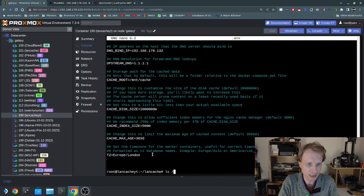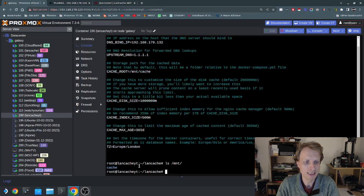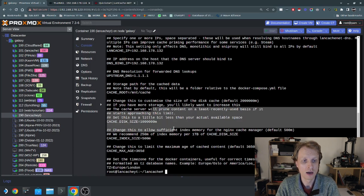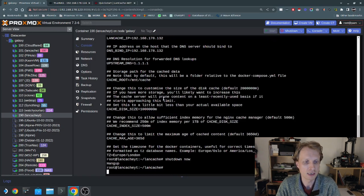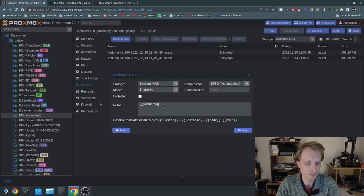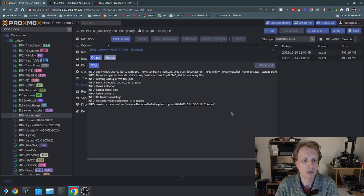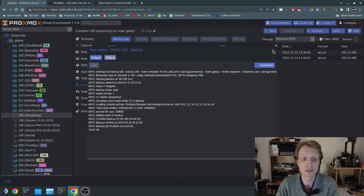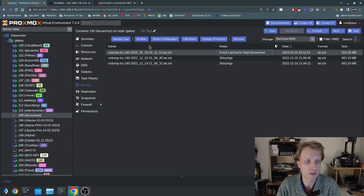I'll verify the .env file looks correct using `cat .env`, checking that the IP address is entered correctly. As a precaution before running the Docker containers, I'll shut down this LXC container, go to Backup, run a backup named 'fresh-lancache', and click Backup. This way, if something I entered is wrong and I get errors, I can restore and run again.